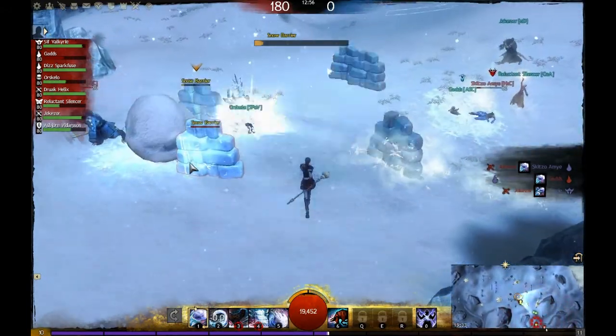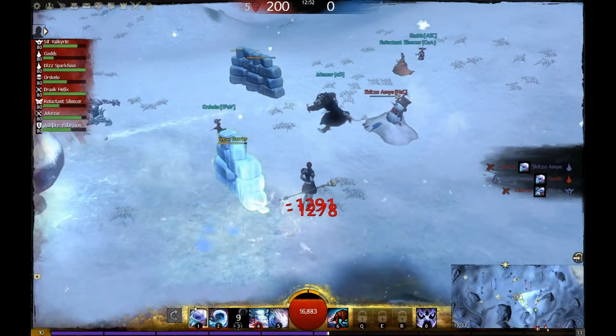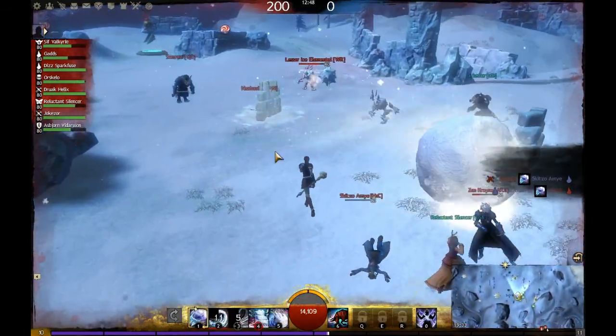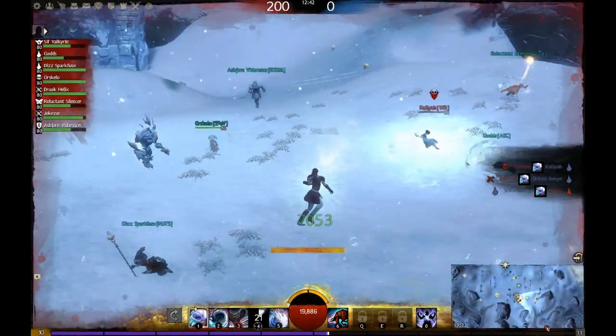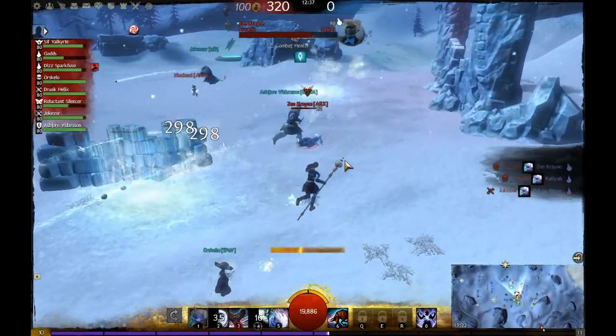In this match so far, we're already kicking ass. As a support, I'm just hanging back, not doing too much damage, focusing mostly on disrupting people - like with that wall right there, which blocks those two guys from attacking us - and basically just causing chaos, because it's a hell of a lot of fun.